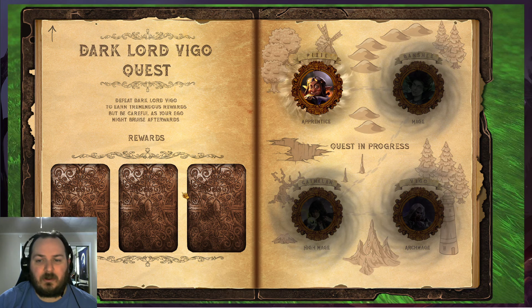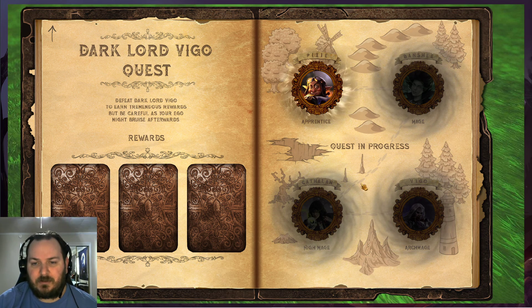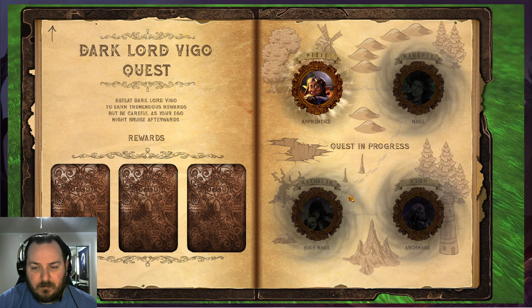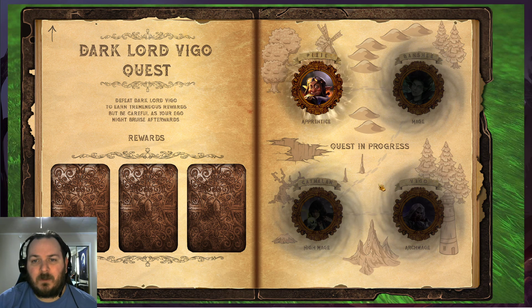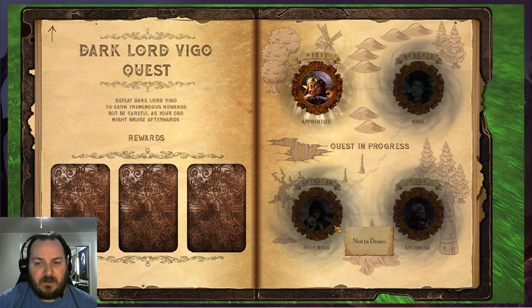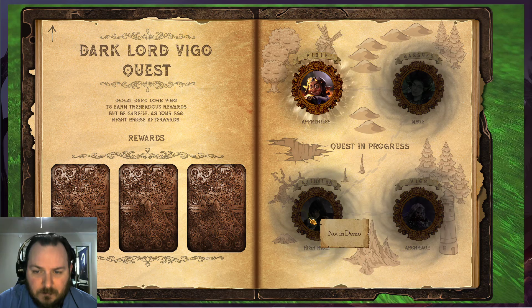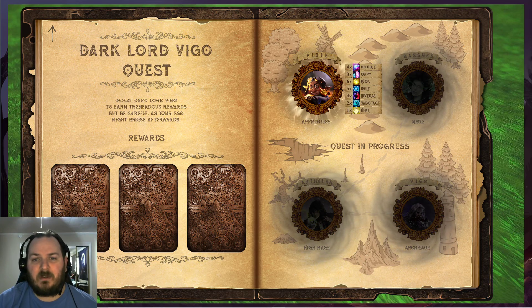We get three of these leathery looking cards. This is Pixie — he's an apprentice. Banshee, a mage. It's either Gatlin or Cathlin — a high mage. And then we have Vigo the Archmage. I guess you have to beat them in order. So Vigo's not in the demo. This high mage is not in the demo either. So all we have to play is Pixie.